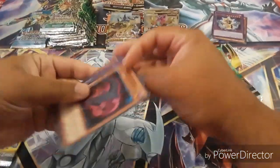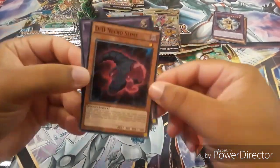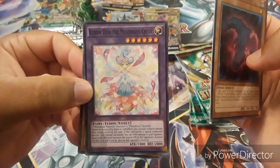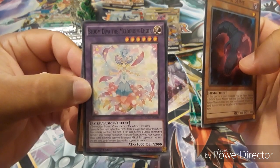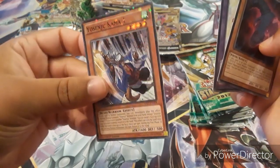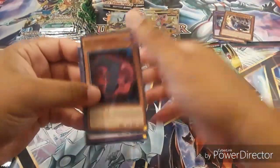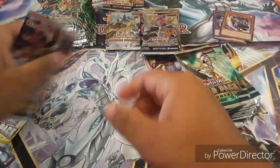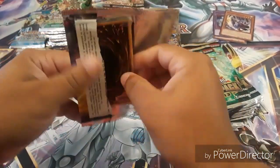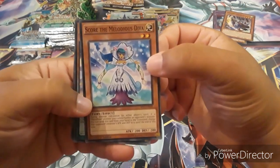We got a few more packs over here. Guys, this is crazy — I didn't know that you can get some of those cards like that in these packs. I don't know if they are real or not, but we got DD Necro Slime, Bloom Diva the Melodious, Melodious Crower. That's nice to have. And then another one of those DT cards. There's some good cards in these packs.